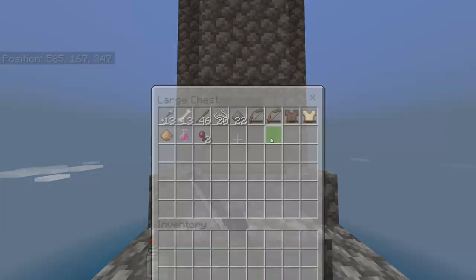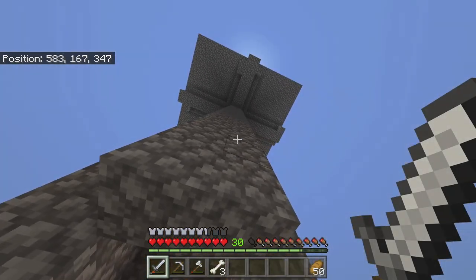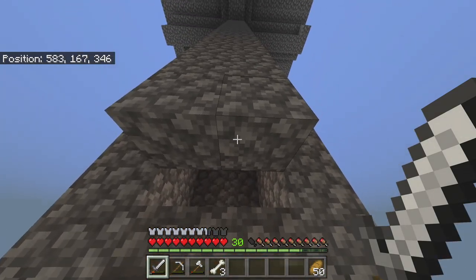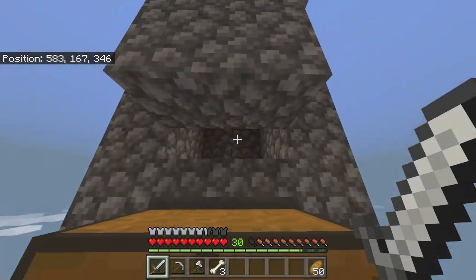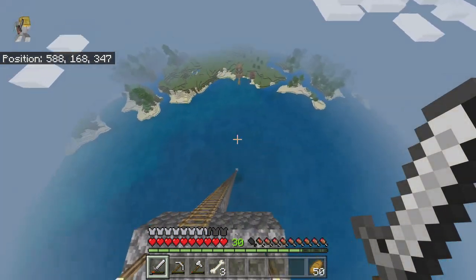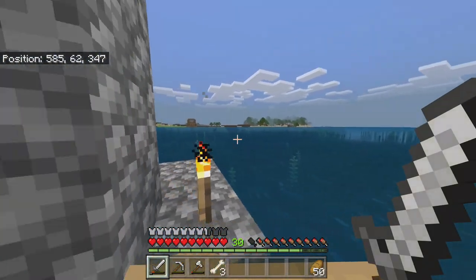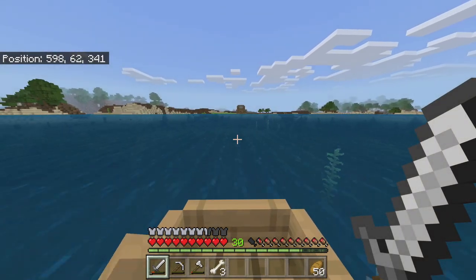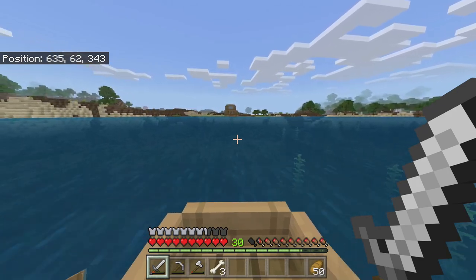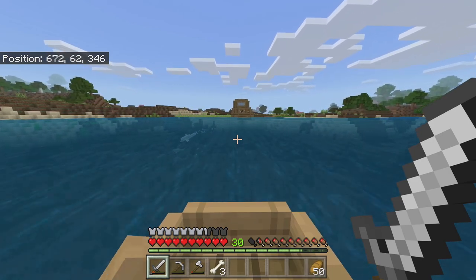One thing about this XP farm and grinder I've noticed - it only works at night for me. I don't know what's going on. I don't know if it's too bright up there because the sun's right above it and maybe it's too bright inside of the cobblestone. But I've noticed it's only working during the night time and it works good at night. I get good stuff at night but during the day it's just not working out. So I got our level all the way up to level 30. Before I started I was grinding the XP farm and then I also went to the nether and mined so much quartz. I'm excited to show you guys.